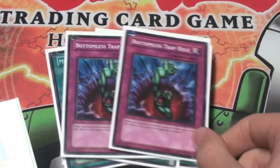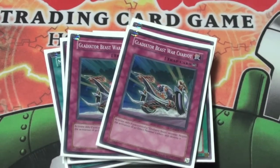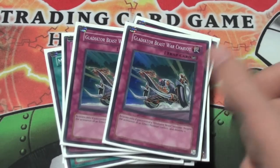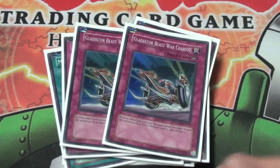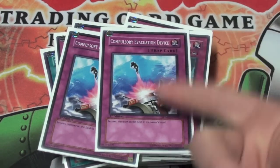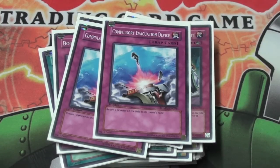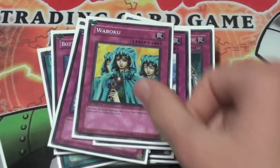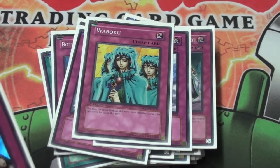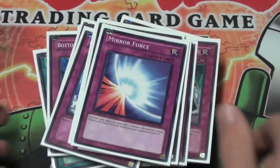Solemn Warning — that's a staple obviously, but if you have Solemn Judgment you can add that. Just Bottomless Trap Hole — they work well. 2 War Chariot. I only like 2 because I think they are a bit choosy, so 2 is where I stand — and to be honest I really don't need 3; 2 is just a good margin. 2 Compulsory Evacuation Device — these are actually really good. Just return a monster on the field to the hand, or in the case of an Exceed monster, back to the extra deck, so it really stuffs up a lot of things. 1 Waboku to defend your Gladiator Beasts so they don't die and you take no battle damage — pretty sweet. Solemn Judgment, Torrential Tribute, and a Mirror Force just for that monster control.